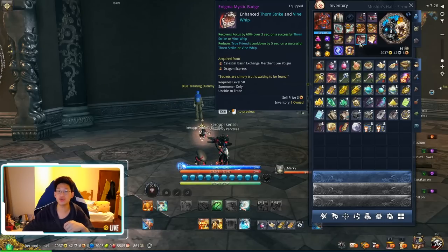For your badge, you want the Enigma Mystic Badge. The main reason is because it recovers focus by 60% over three seconds upon a successful Thornstrike or Vine Whip. That's the only reason — just to give you more focus. When the new Mystic Badge changes come in, we'll look at different options, but until then stick with the Enigma.